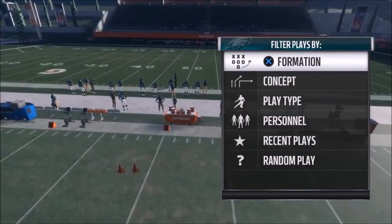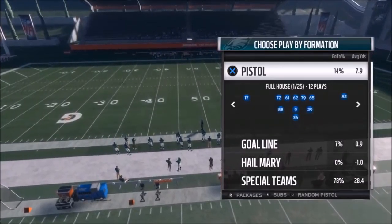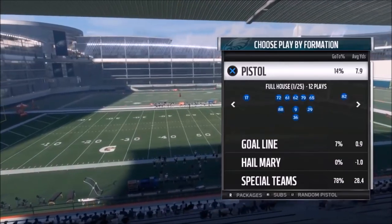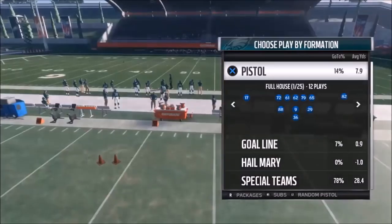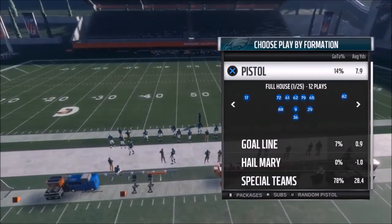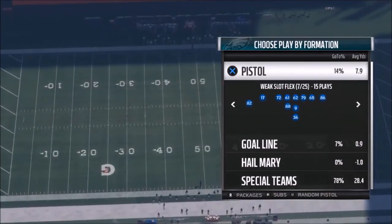As always, I got some plays for you today out of the Pistol playbook. Look at this playbook - there's only four different sets here: Pistol, Goal Line, Hail Mary, and Special Teams. That's why I pretty much tried to stay out of these specialty playbooks like West Coast and Run Balanced. The Pistol playbook is pretty ridiculous - it has 25 formations out of the Pistol and nothing else. With that being said, these specialty playbooks always have a hidden gem in them that makes them worth using.